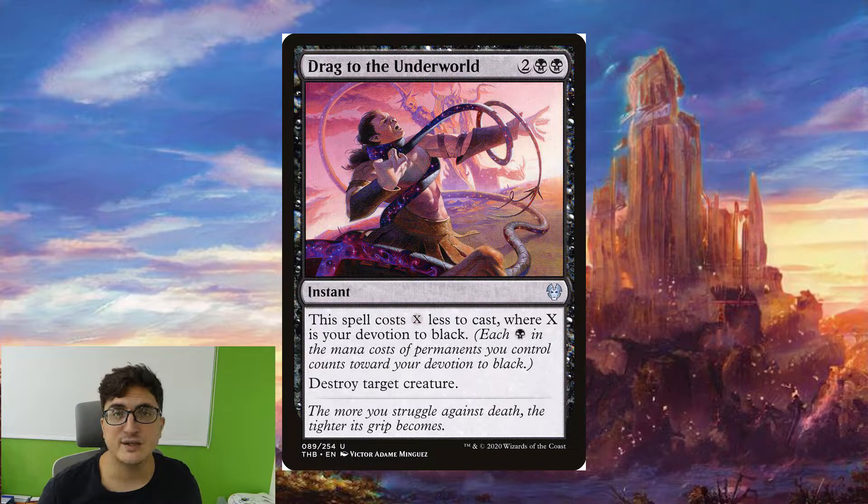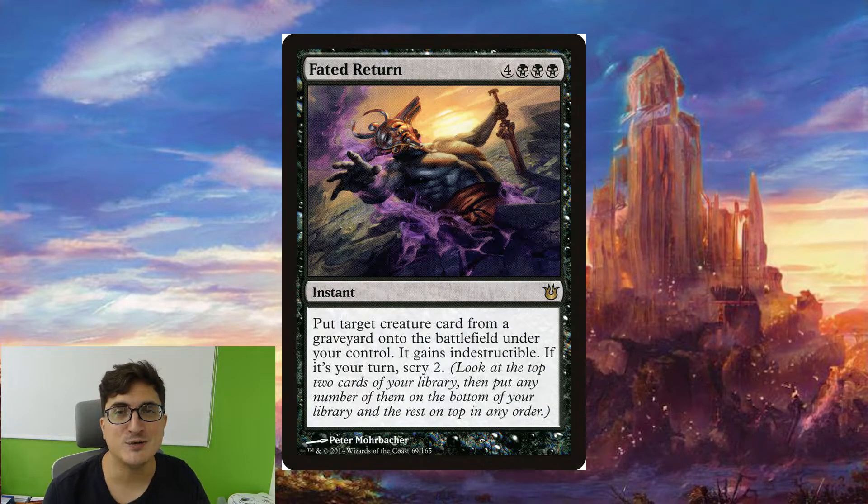Drag to the Underworld is fantastic when we have Toshiro in play because it's only going to cost two mana. Eldritch Return is one of the spicy ones — it's one of the ways we're trying to win games by reanimating things. This one is an instant which means we can recast it later on, and we're going to put a creature from a graveyard that gains indestructible. That can be very good in the right situation.